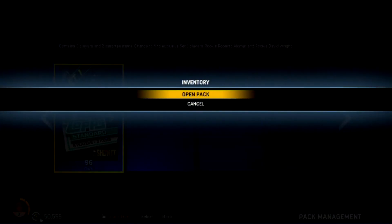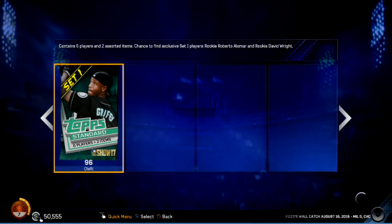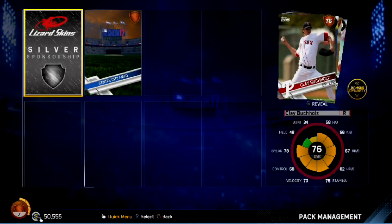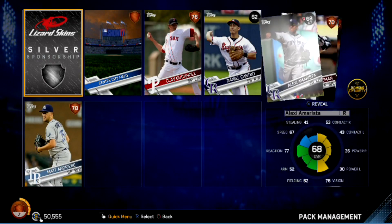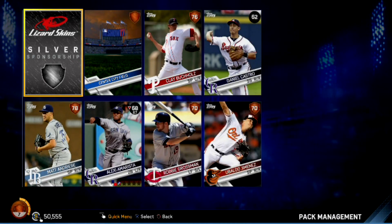Not really great pulls but we're only four packs in, so we've got plenty more to come. Pack five — silver sponsorship. We got Clay Buchholz 76, a bronze Andresi at 78, and Ubaldo Jimenez 70 — never gonna see the lineup. Move on, next pack.